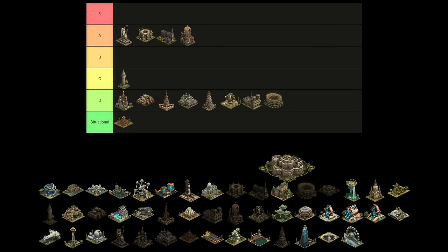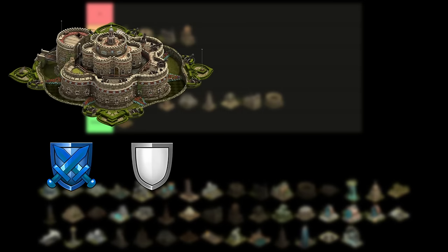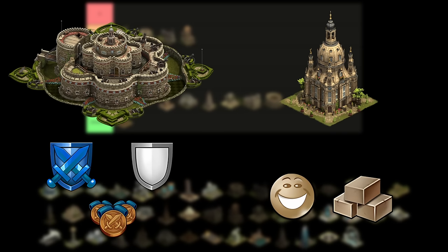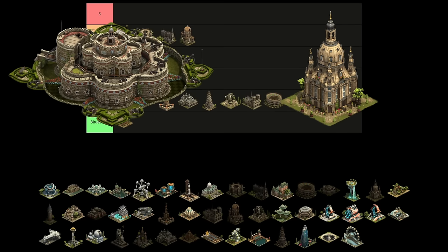In the Colonial Age, we have the Deal Castle with defense boosts, support pool, and medals, and a massive 7x7 size, and the Frauenkirche of Dresden, a 5x5 building giving us happiness and unrefined goods. Both of these are ones you should not build — they're just too inefficient for what they provide, so both of them go to the D tier.